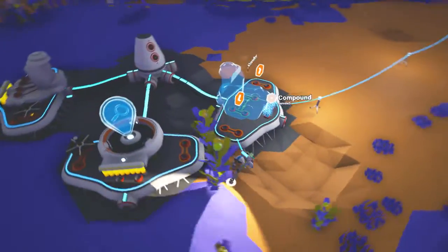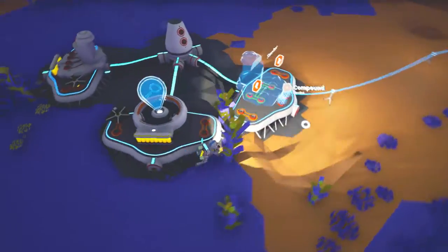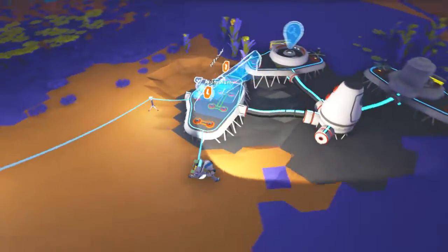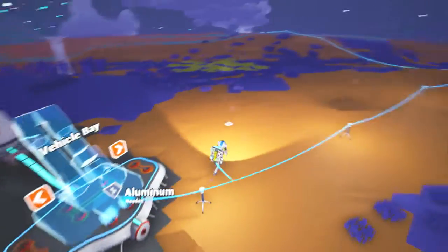We should make a smelter next — wait, we did make a smelter, never mind. Let's make a vehicle bay instead, I think that's going to be the way to go. I don't really think we need the printer right now, but obviously we don't have aluminum, so that's a slight dilemma.